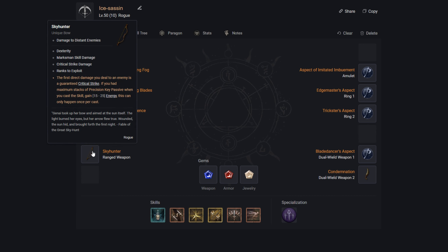For the bow slot, technically any bow can work, but I really want to test the Sky Hunter unique. It reads that the first direct damage you deal to an enemy is a guaranteed critical strike, and if you have maximum stacks of the Precision key passive when you cast a skill you also gain energy. We aren't going into Precision in our skill tree, so we're primarily testing whether that guaranteed first critical strike holds up — if it does, this could potentially be one of the best builds out there.